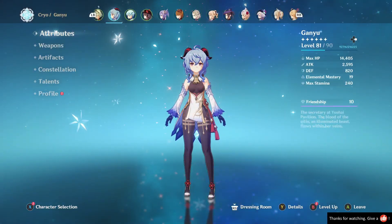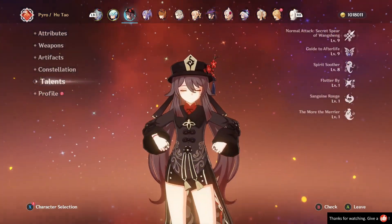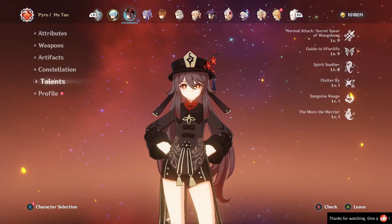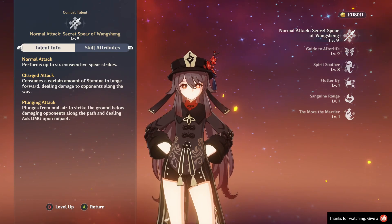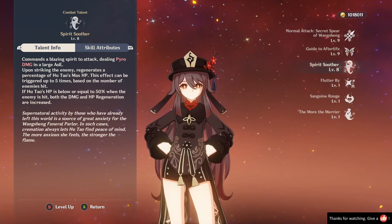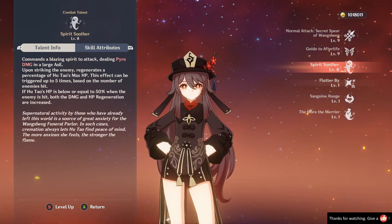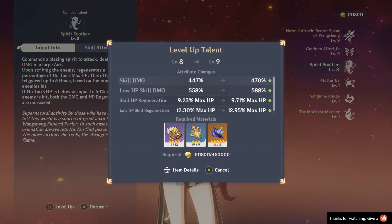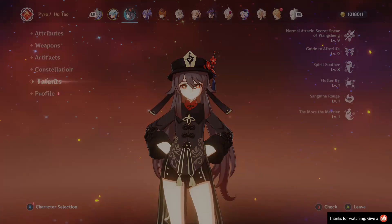Whopper Flower is of course a character and talent ascension material that can be used on characters such as Ganyu and Hu Tao, both of whom I am raising currently. I've been trying to get all of Hu Tao's and Ganyu's talents up to level 9, and that can sometimes eat up a lot of Whopper Flowers. You can see I'm almost out as it is, so let's go farm some more.